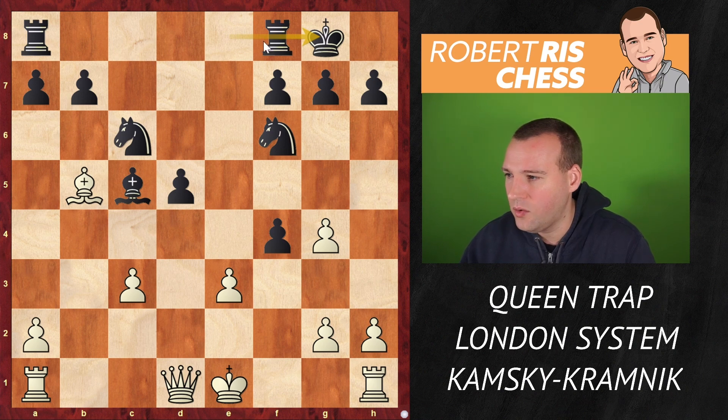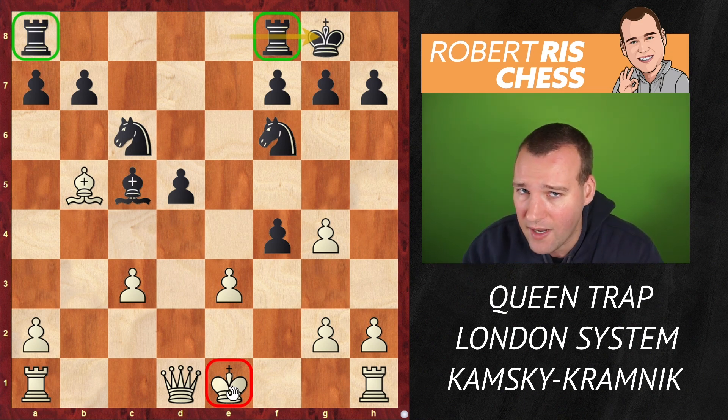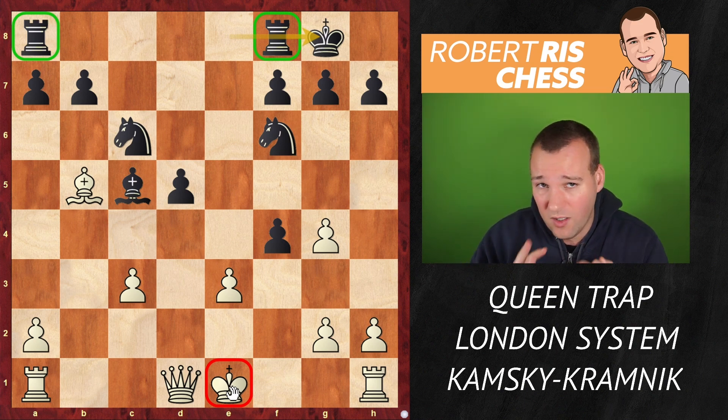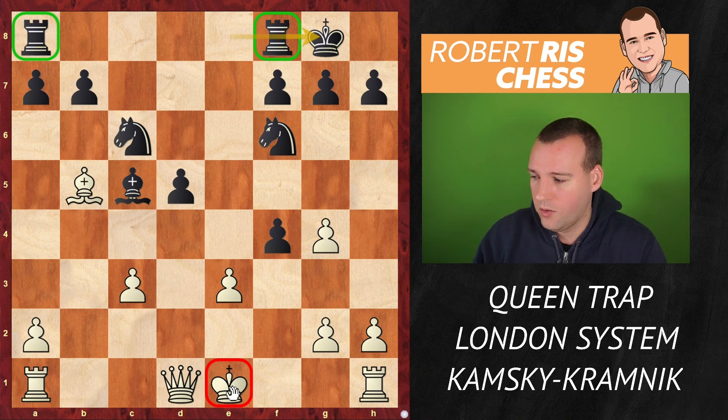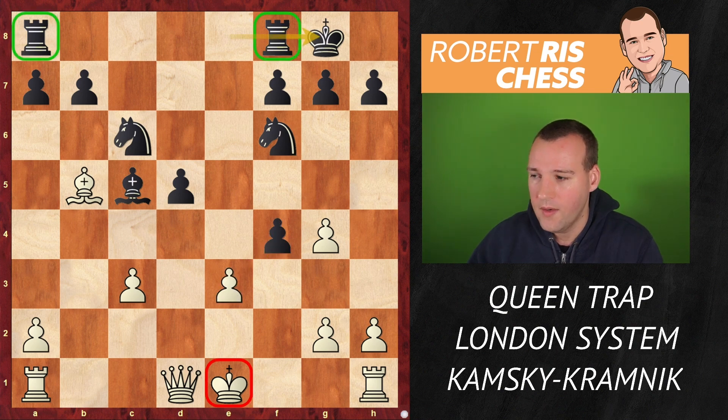Kamsky played castling kingside to get the king out of the center, connect the rooks, and hoping to launch a devastating counter-attack against the White king, as White still needs a couple of moves to bring the king into safety.